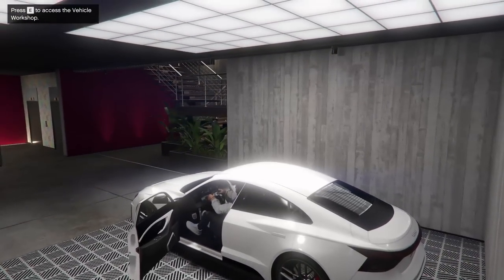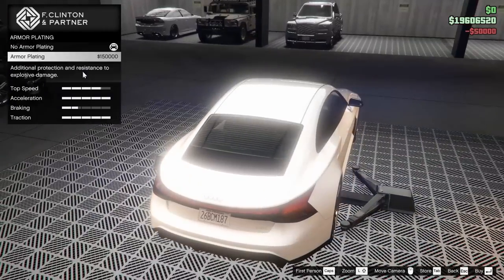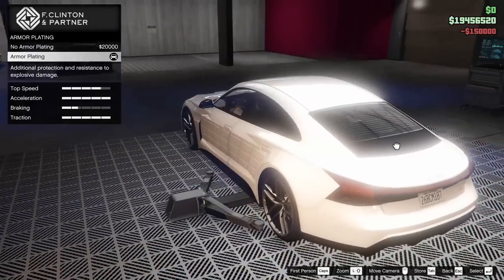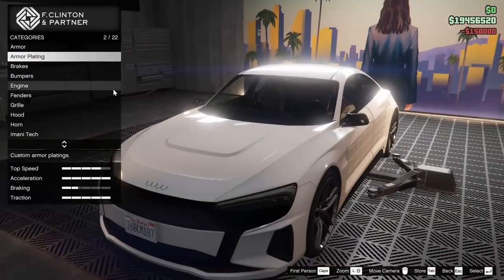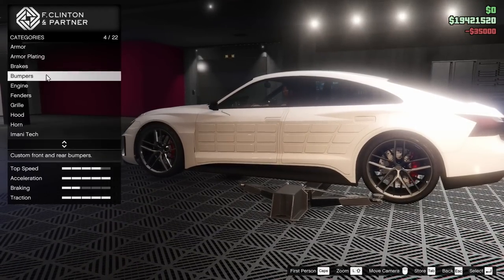We're going to hop inside right now. Starting off, the armor — we're going to go all the way up on that. This is an Imani Tech vehicle, it looks like. It has armor plating, so we'll go ahead and add that onto the car. We are going to go race brakes on this thing as well.